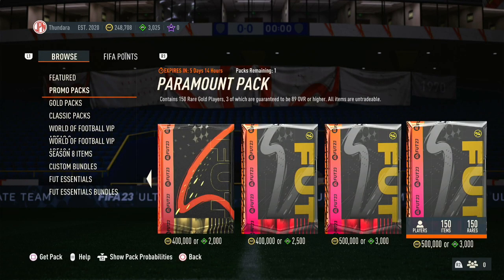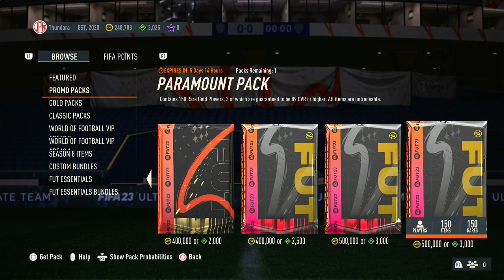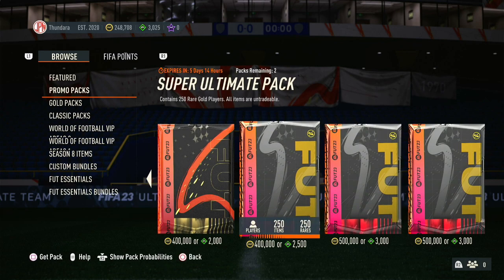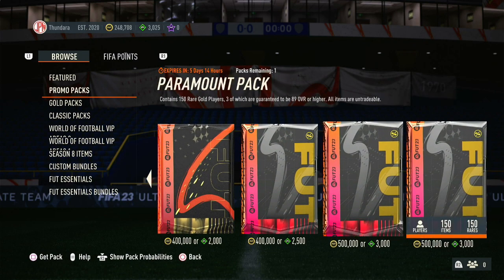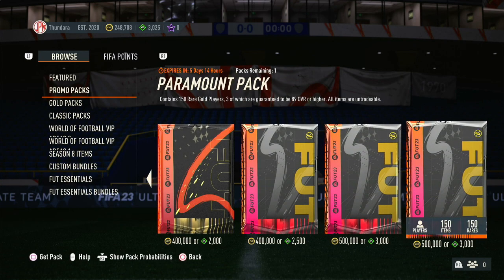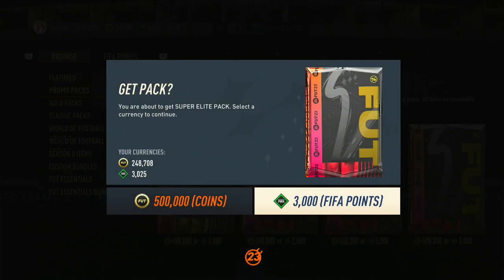Alright guys, so we're back — we reloaded. By the way, there are two versions of the 500k pack. There's the Paramount pack, which gives us 150 with three guaranteed to be 89s. And then the Super Elite pack, which is 100 rare gold players, 10 of which are 87 or higher with one guaranteed to be 89. Personally, I would choose this one if I were you guys. As far as 3,000 FIFA points packs go, the Super Elite pack is probably going to be more worth it because it has more guarantees. So I'll definitely take this one — it's probably going to be the only time I open this pack.